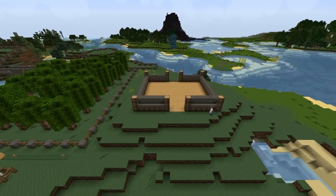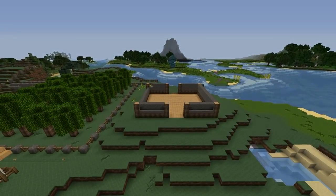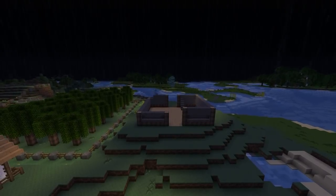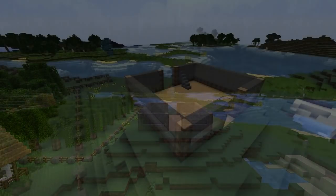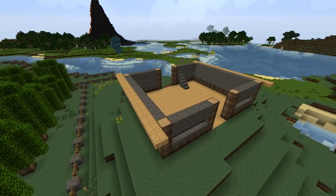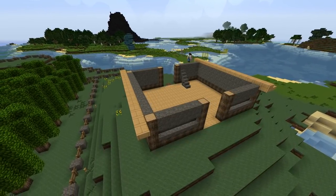Lime wood is very similar to birch but there are slight differences in colour and texture that you can't really see until you put them next to each other. As the sun sets and the rain begins to pour, I start work on the roof. I wanted the roof to be much shallower than the other roofs I've built. Typically barns and farm buildings don't have very steep peaks because the buildings themselves are so wide and massive, and this barn is no exception.